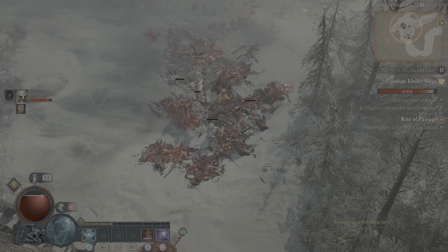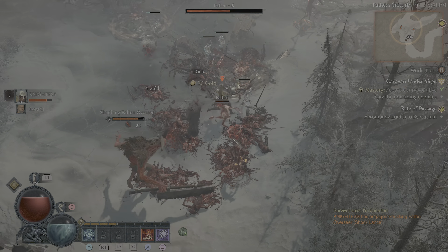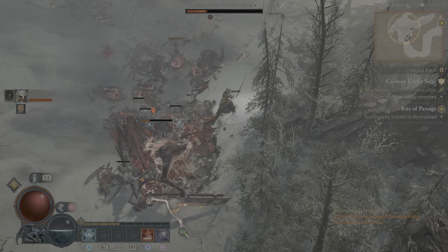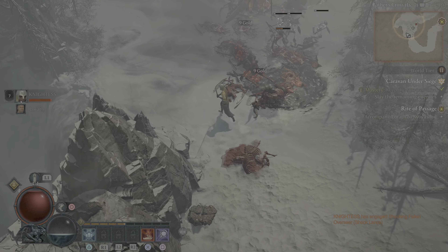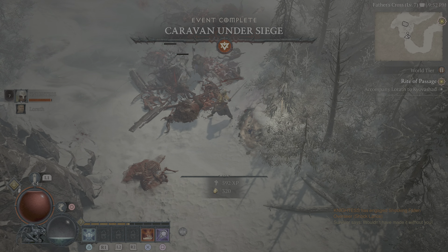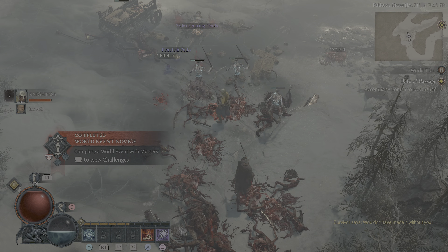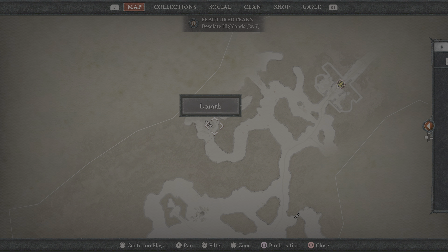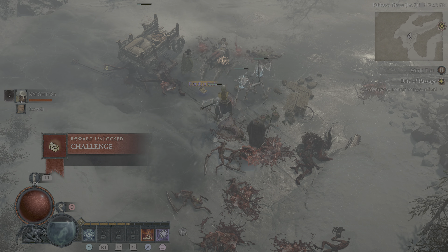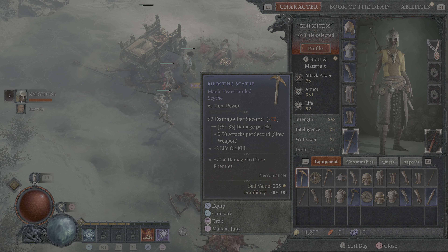Six, five, three, two, one. Event complete! World event notice - one percent complete. Reward challenge unlock. So now I got a new ability - one available point. Let me get that blight up. Okay, now this is unlocked - bone prison, blood mist. Level 7 now.